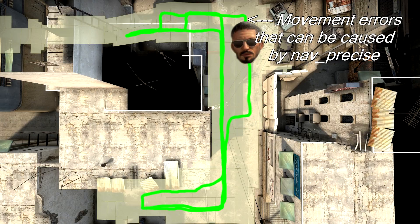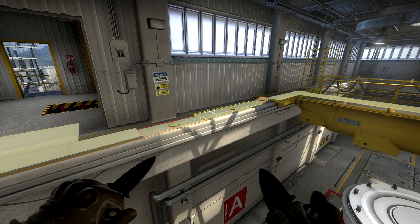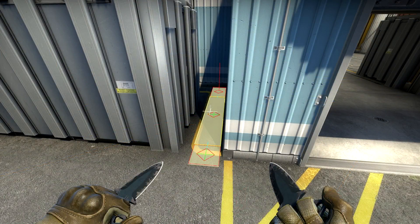You might think that forcing them to take the shortest path every time is a good thing, but in practice, using Nav Precise too much might cause unrealistic movement and make bots a lot more predictable on your map. Use it only in really small spaces, especially if bots risk falling off a ledge, or with the Left 4 Dead Style Jump solution that I will cover in a second.